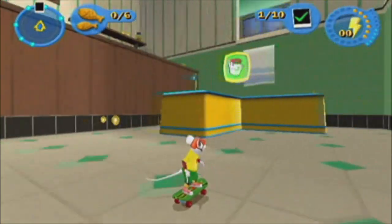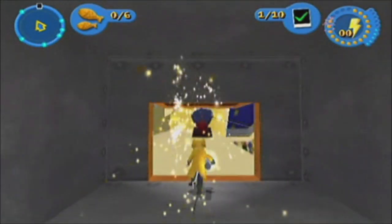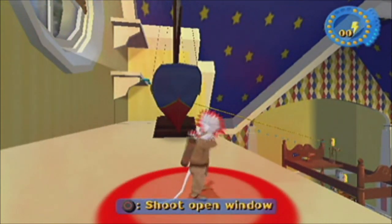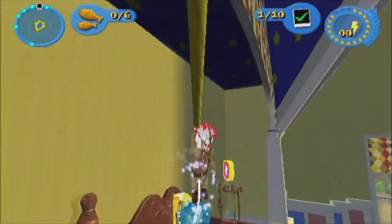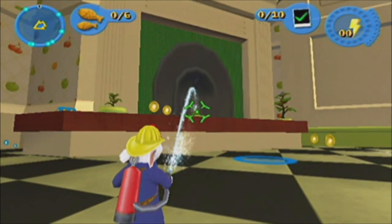He has lots of outfits to choose from, and each one brings him different abilities. There's the skateboard outfit, the smart casual look, the intrepid explorer, and the Native American outfit — great for triggering stuff that's too far to reach, but not so great when I'm the target. He also has a fireman's outfit, which comes in handy for watering flowers. When I water the flowers, Stuart's mom whacks me with a newspaper.